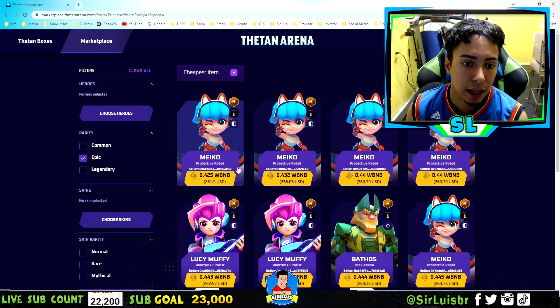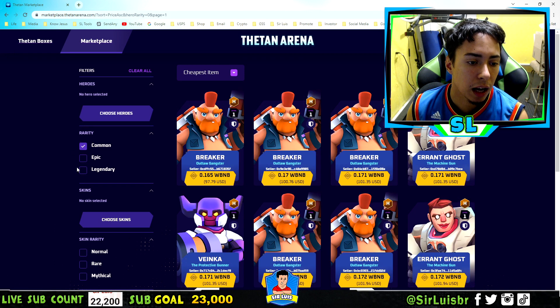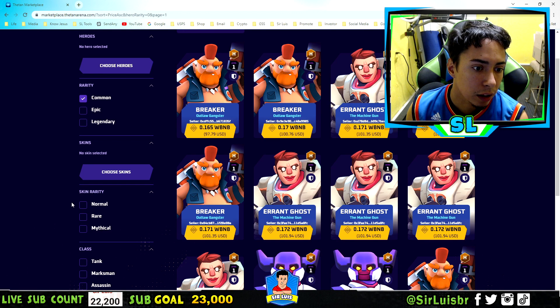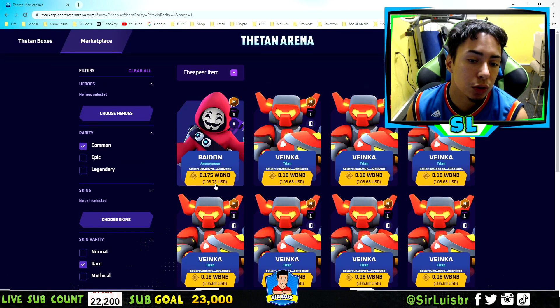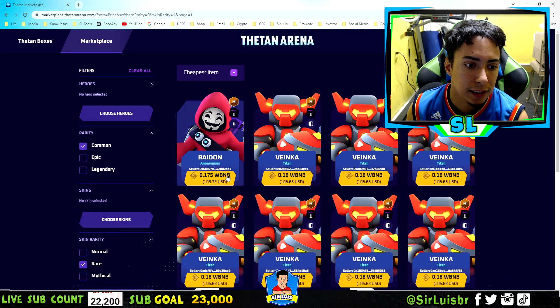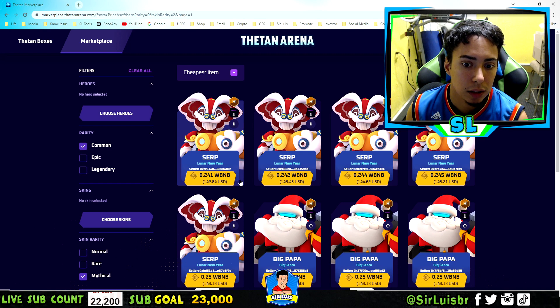You can see the cheapest common item is $97 at the current moment. The cheapest Epic item is $251. But here's the thing — let's say you want a common item but you want to change the skin rarity. I'm going to change it to rare — so it's common but rare — and look at this: $103, just three extra dollars. And this is a common with a rare skin. A common with a mythical skin is $142.